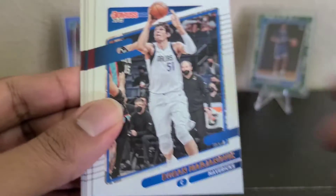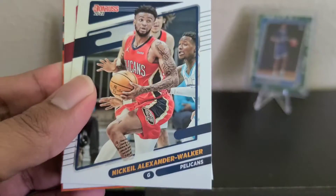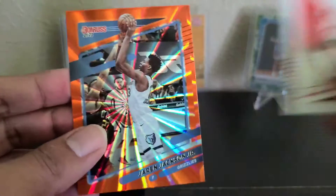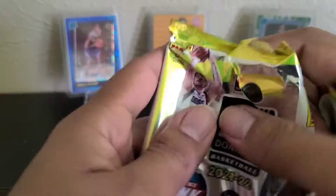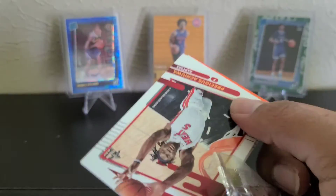Green pull. Marjanovic, Stewart, Patrick Williams. And not a rookie — Jaron Jackson. Last pack. Yeah, it's hard to pull any numbered or purple laser in these products. You're really just looking for mostly the rookies — at least the base to get the top rookies.